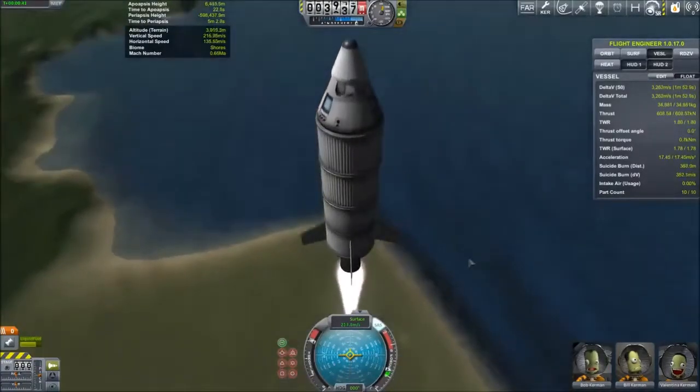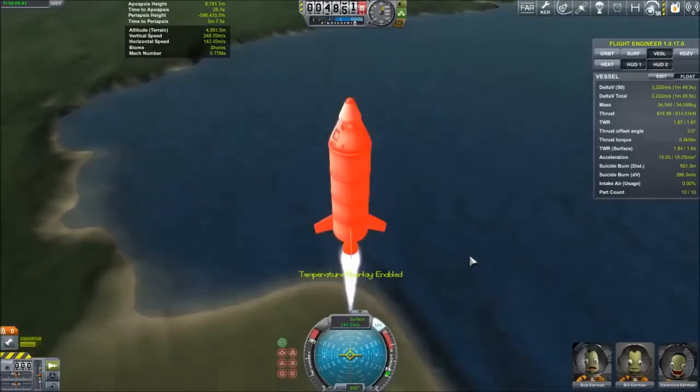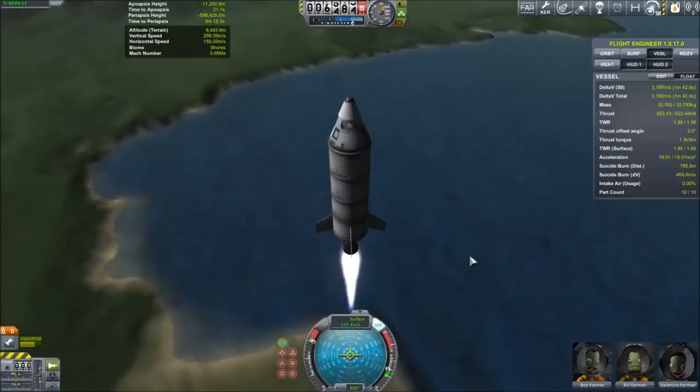Please know that mods can make this more or less difficult. FAR makes rocket launches easier due to more accurate aerodynamics modeling, while the RealSolarSystem mod makes it harder because it scales up the planets to match our solar system more accurately.